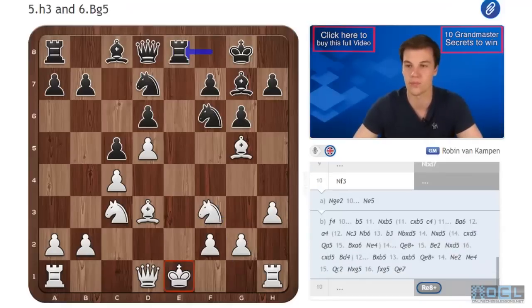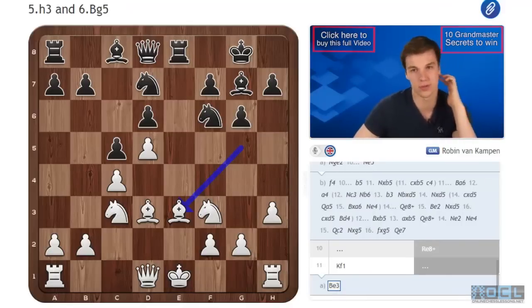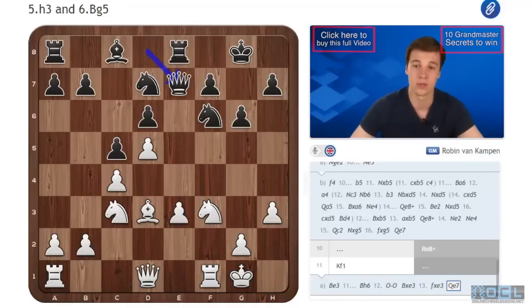Let's go to Nf3, the main line. Now we play Re8+. This check is quite disturbing because white no longer has the option of Ne2, which would stop the check and also develop the piece normally. Therefore white is pretty much forced to play Kf1. There is an option to play Be3, but this leads to a theoretical line from another Benoni position with a full tempo up. Here black can play Bh6, which is an important idea. After castle, Bxe3, fxe3, Qe7 — black will continue with moves like Rf8 to neutralize f-file pressure, then maybe Ne8 and Ne5, with an unclear position.